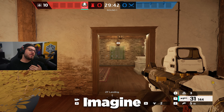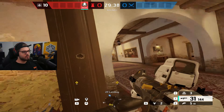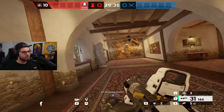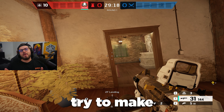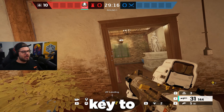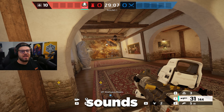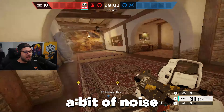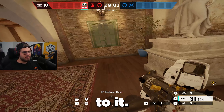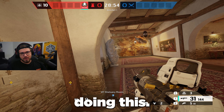Starting off with point number one: you make too much sound. Imagine you're in a one versus one situation and you're running around — you have already lost that. Instead, try to make less noise; use the Alt key to slow walk. Also try not to make unnecessary sounds, like turning, which makes quite a bit of noise. This is something that actually costs you rounds, so stop doing this.